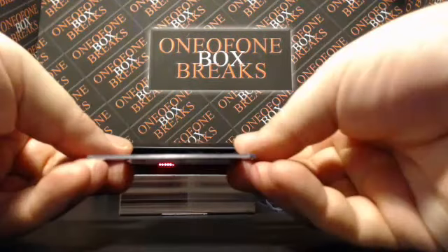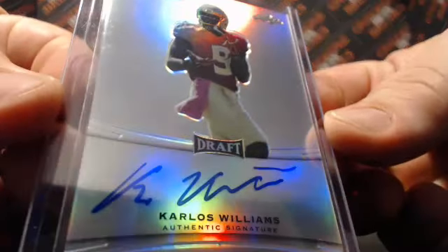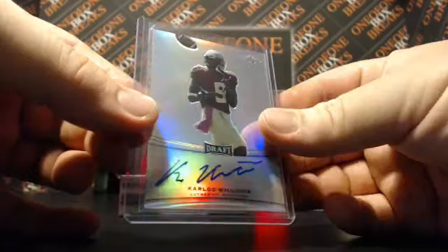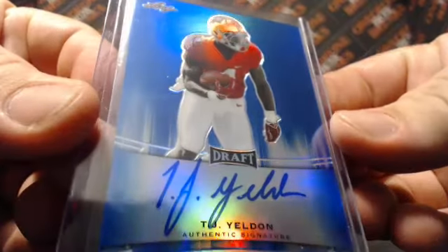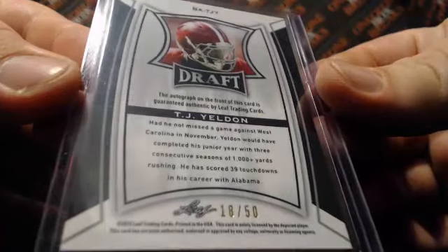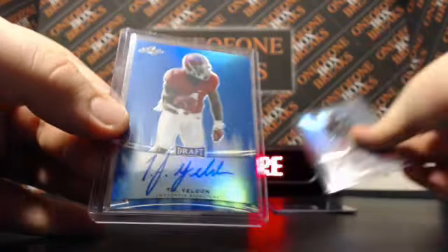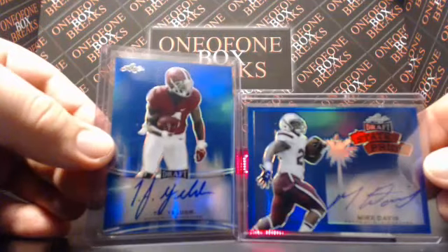And then Carlos Williams — that's Carlos with a K. On-card Carlos Williams, they're not numbered. And the last card: TJ Yeldon, and that's a blue TJ Yeldon, going to be 18 out of 50 — what's up with all the 18s? Nice TJ Yeldon for you there. So you got the TJ, the Carlos with a K, here's the blues together: Mike Davis, TJ Yeldon.